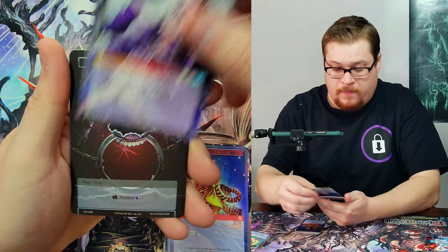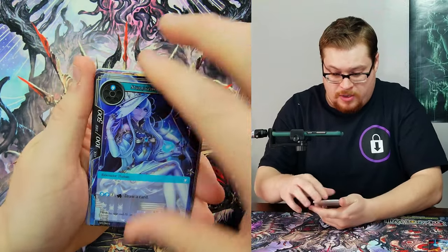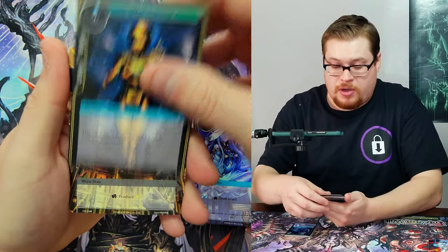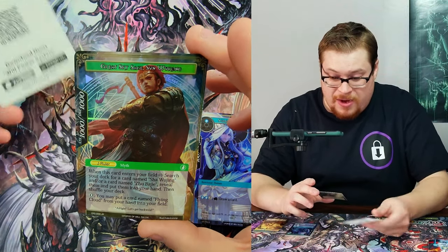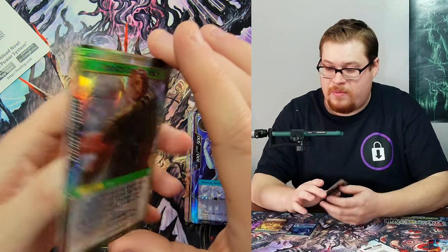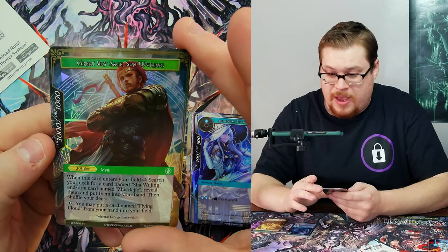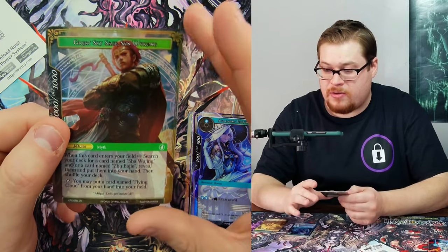Lumia again, non-foil, and then a Darkness Magic Stone. Next one — we've got the girl that looks like she should be a rare but she's really a common. There is our rare though — Ancient Automaton, Light Magic Stone, and then the J-ruler Great Sky Sage Sun Wukong. Monkey King, Born from Stone — cool artwork on that side. I don't have him as a J-ruler in this set yet, so good pull for me.